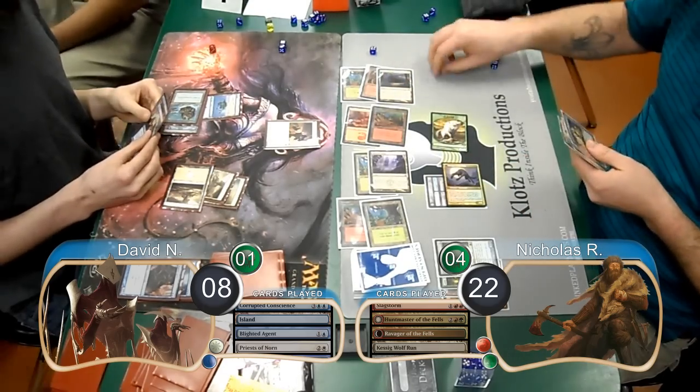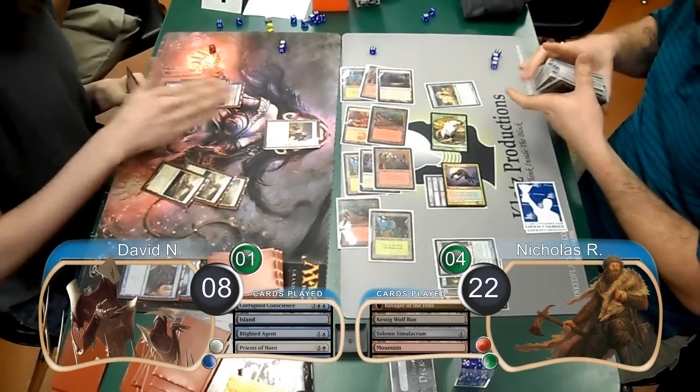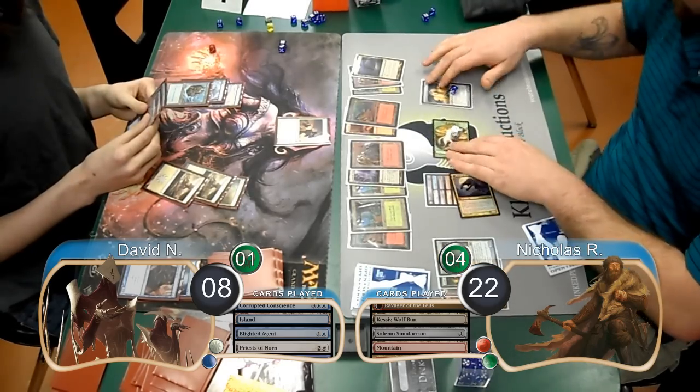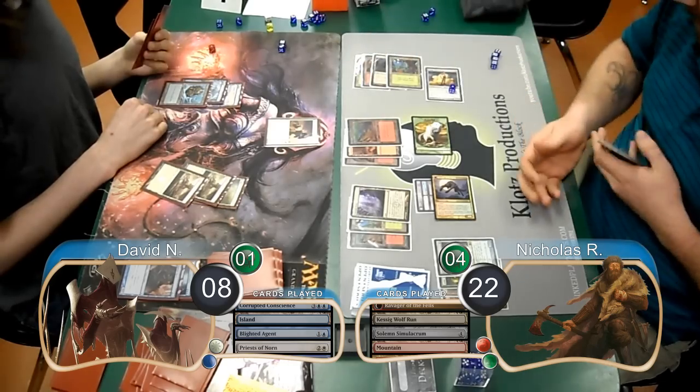Then post-combat, Nick played another Solemn Simulacrum and found himself another Mountain. David attacked with his Priests, which Nick blocked with his Simulacrum. Nick then attacked with his team. David chose to block the Wolf, so Nick pumped his Ravager 1 time with his Wolf Run.